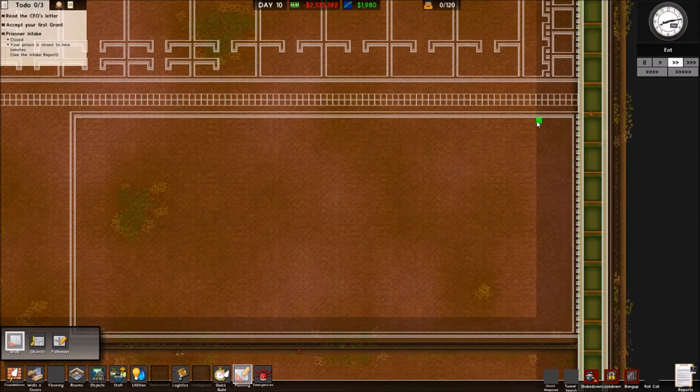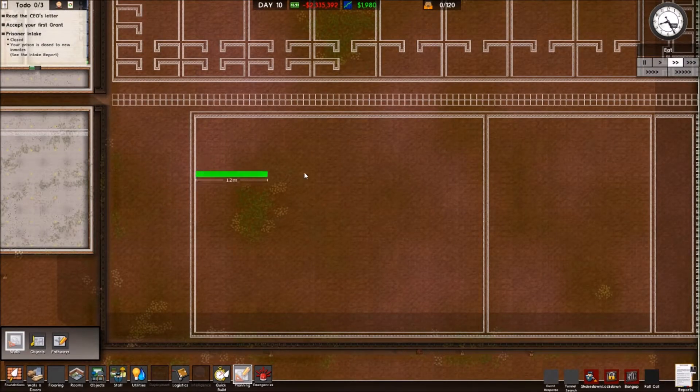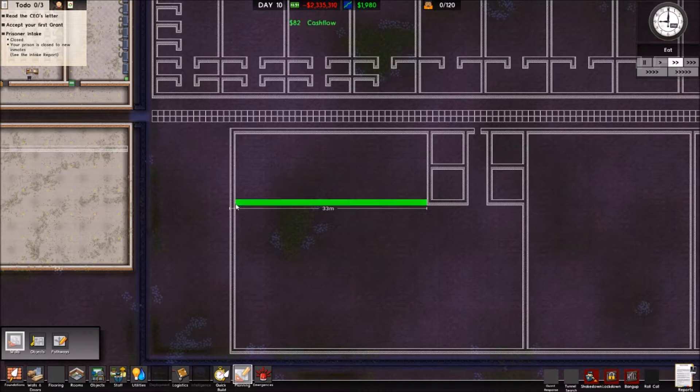Then along here we can have visitation, and I can fit one, two, three, four, five rooms — so that's a parole room area. I don't think we need that many parole rooms up here, maybe just two. We'll also have two offices for the psychiatrist — the guy who can help them with anger issues. This larger area can be visitation, and then in here we can have one or a couple of rooms doing something useful.